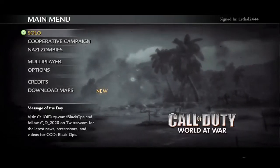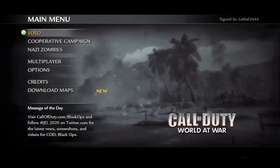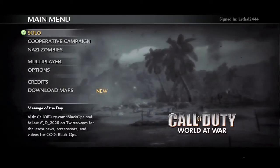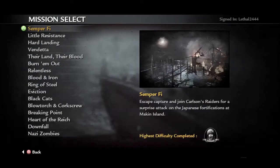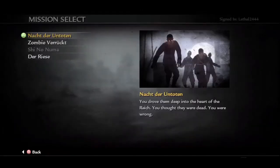Hi guys, it's Lethal here and here is my part 2 playthrough for World at War Zombies. We're doing only guns off the wall and this time we're going to be doing some Nacht der Untoten. Hopefully there's not going to be any audio crackle because I've got rid of that rubbish microphone that I had way too close to me — I'm just recording on another microphone and hopefully the quality is going to be a lot better and a little less cringeworthy.